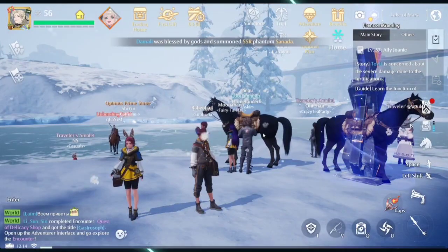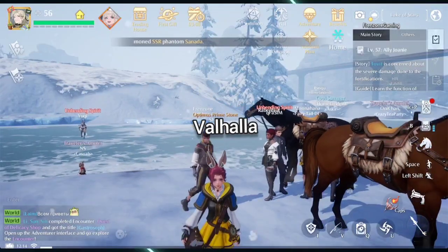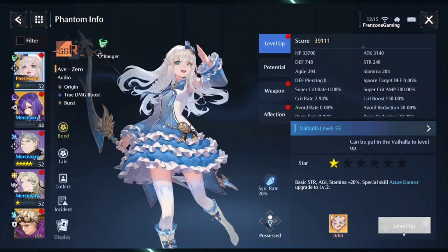Hi guys, welcome to the channel. In this video we'll be talking about Valhalla. Valhalla is a new function that unlocks once you level to level 55. You can see it right here in your phantoms, and once you get to level 55 you will be unable to level up your phantoms normally.